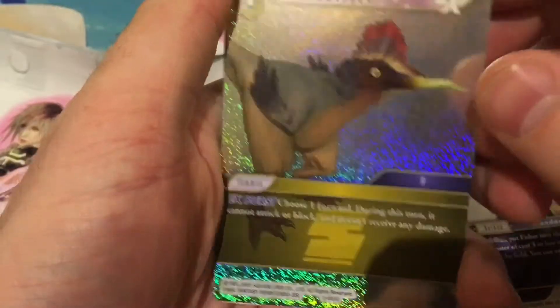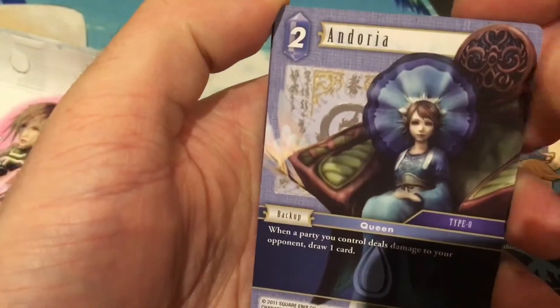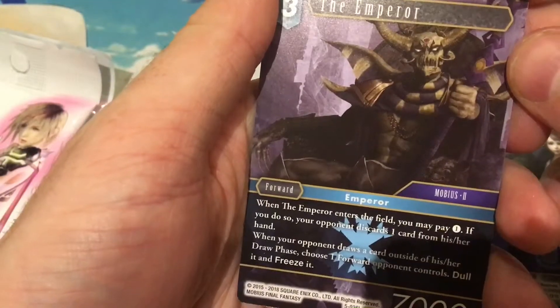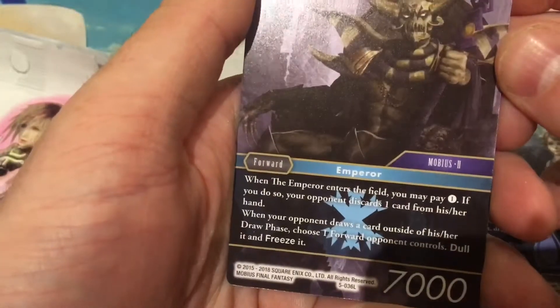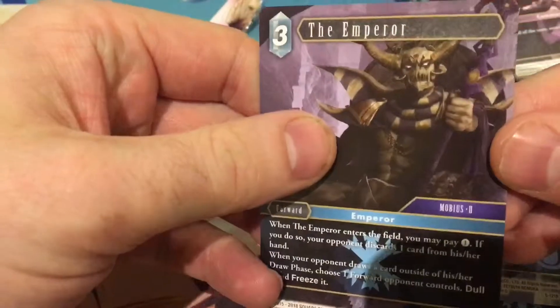We have the Fisher, the Cockatrice — another EX burst — and Caius. We have Hurdy and Andoria, which is pretty cool. Then — ooh — a Legendary! The Emperor. When the Emperor enters the field you may pay one of any mana; if you do, your opponent discards one card from their hand. And when your opponent draws a card outside of their draw phase, you may choose one forward your opponent controls and dull it — which is basically tap and freeze it.